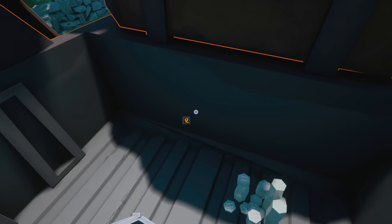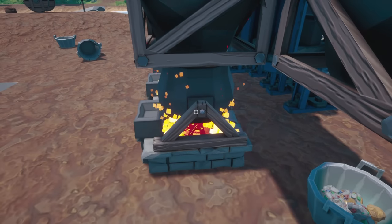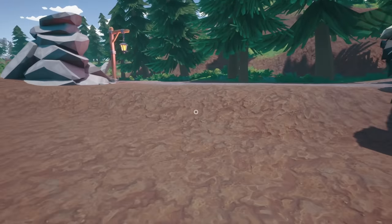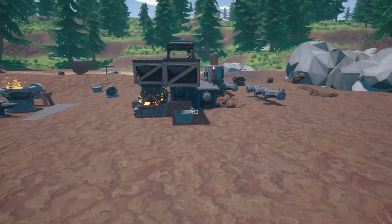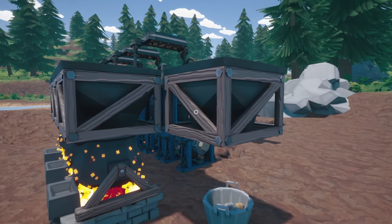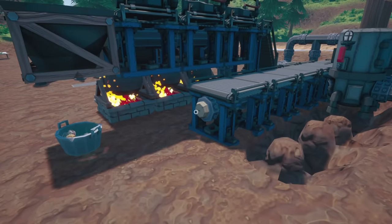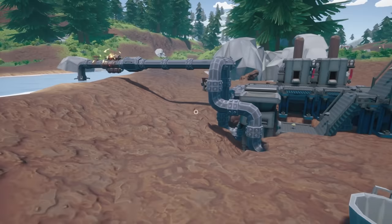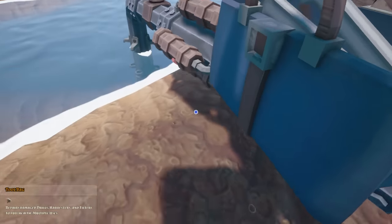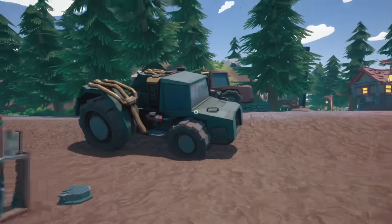We're going to go ahead and get the things we need for this: another smelter, a sorter, the gem compactor, and probably another funnel. We just lost our machines — I want these to be going all the time — so let's get those fixed up. Then let's head over there, get those things done, and make this place even better than it is now.